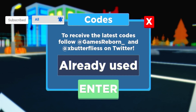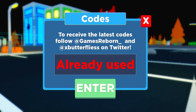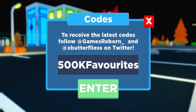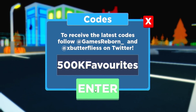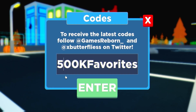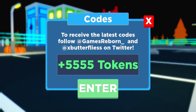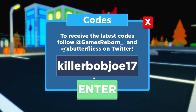After that, guys, you have 'good400kfavorites'. We'll also try 'good500kfavorites' — that one's invalid. Then 'gooduniverse' — enter that one in, and that one will give you some tokens. That's a new code. We have 'good100klikes' after that, and then 'goodkillerbob'.